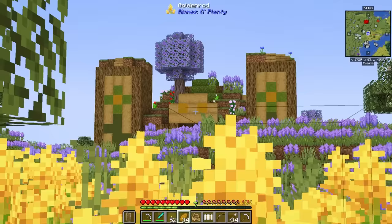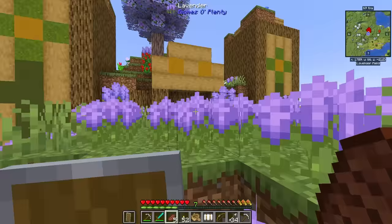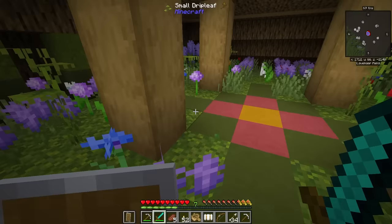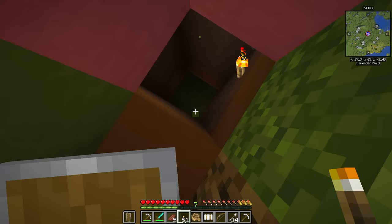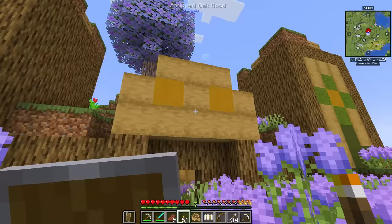That looks like something worth exploring — what in the world is this? It's like a pyramid from the desert, but in a grassy area. I always want to be cautious with places like this because it feels like a trap. It looks beautiful, but it also feels exactly like a trap would feel — like it wants you to be here. It is a trap! Did you see the creepers? It is 100% a trap. You won't fool me this go-around.